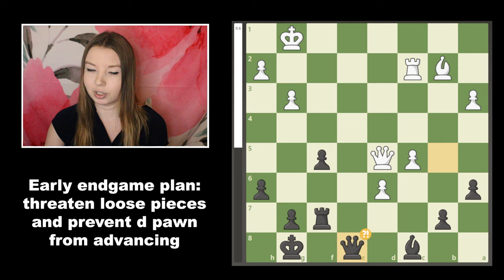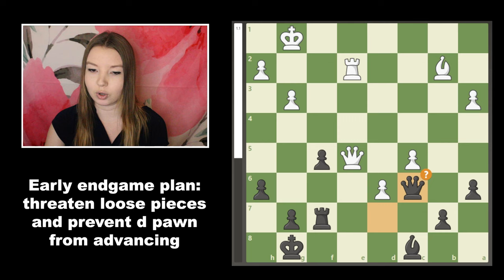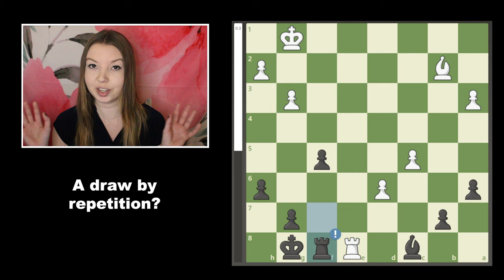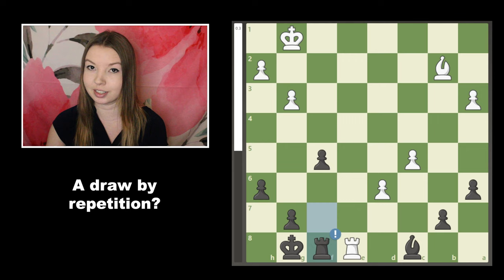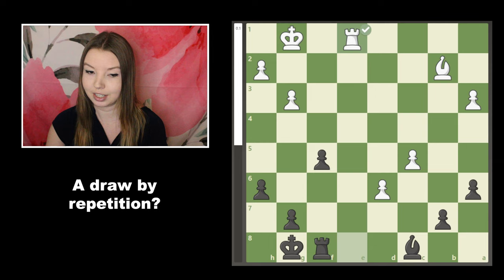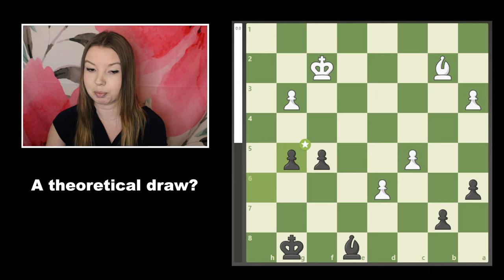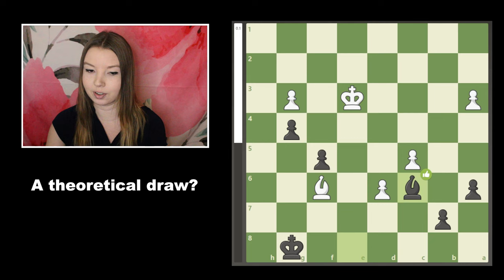White offered a queen trade; I declined, hoping to keep my attacking pieces on the board as long as possible. Eventually white forced the trade with a check. We actually repeated moves and for a brief joyous moment I thought he might be offering a draw by repetition, but he must have decided there were still chances and moved his rook back — we didn't repeat three times. We ended up trading rooks and got into an opposite-colored bishop endgame, which is usually a draw — it's just impossible for either side to make progress, and once the kings get forward they can hold all the pawns.